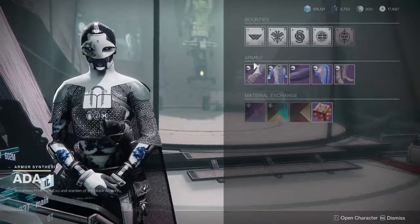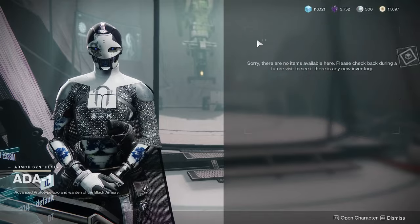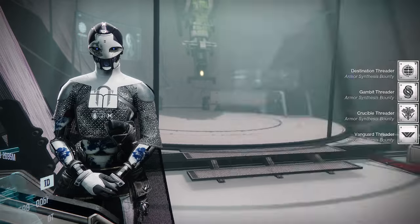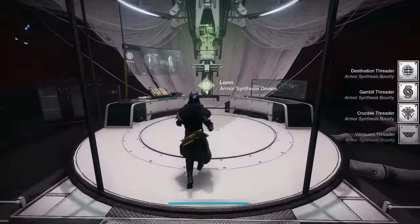Also, while you're in the tower, don't forget to grab the bounties from Ada-1. This will give you all of your synth weaves for your cosmetic looks, and I'm sure you're going to need them in the Final Shape with all the new armor coming. You can do 10 of these per character per season.